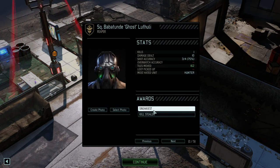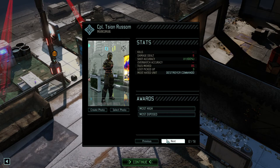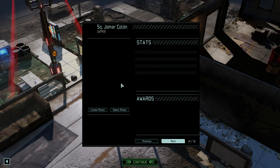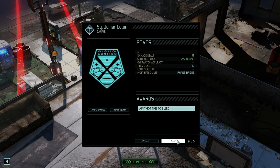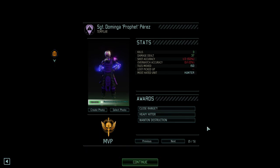One kill for Ghost - the sneakiest kill stealer of course. Marksman dealt six damage, not great. Luisinda our field medic - two kills, 33 damage. Our Sapper - one kill, 16 damage. And Dominga, Prophet Perez - three kills, 37 damage. I wonder if a promotion was earned at some point during the mission.